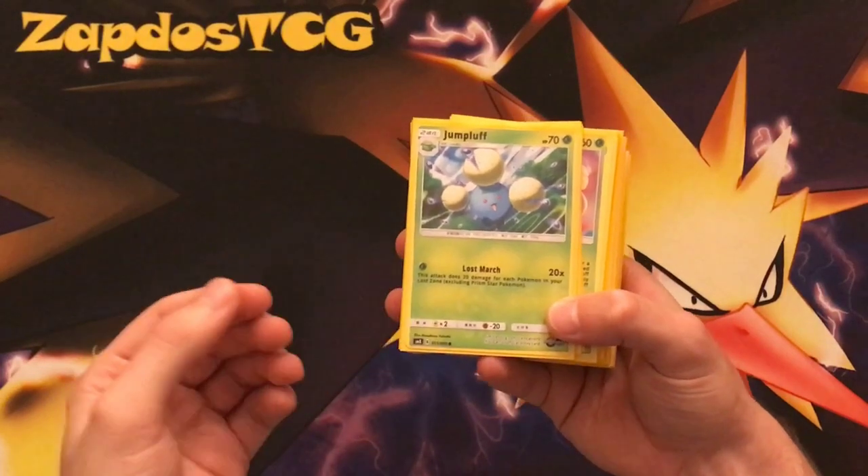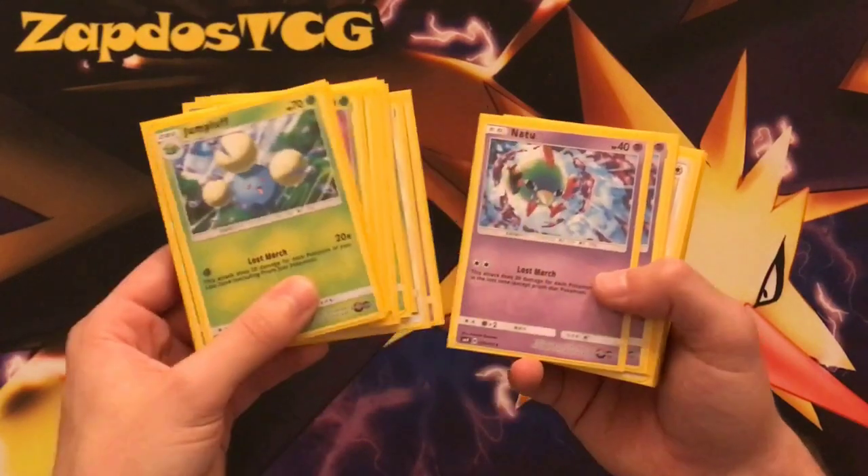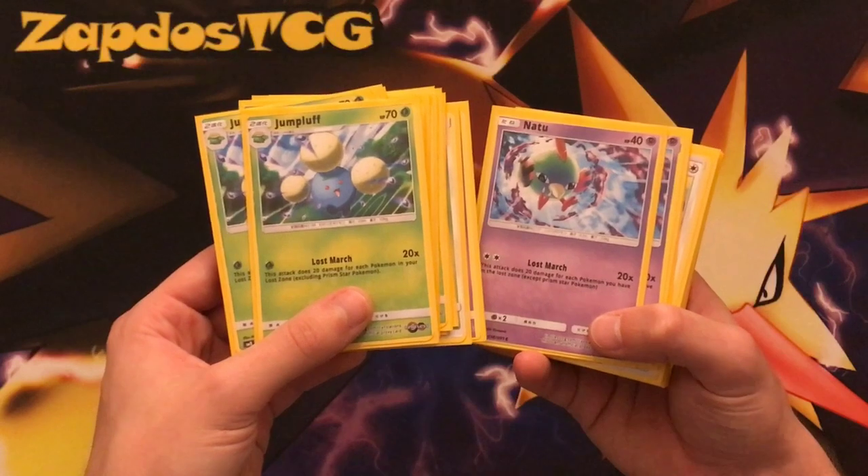Lost March is all about the attack, dealing 20 damage for every Pokémon in our Lost Zone. Jumpluff knows the attack, but also Natu. Natu can do it for a simple Double Colorless Energy, and Jumpluff can do it for a Grass Energy.